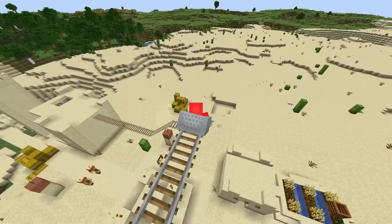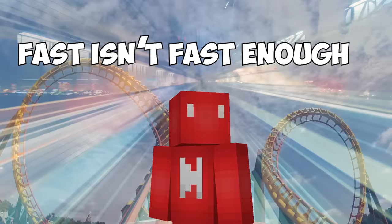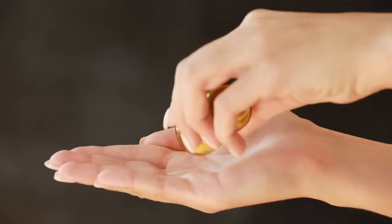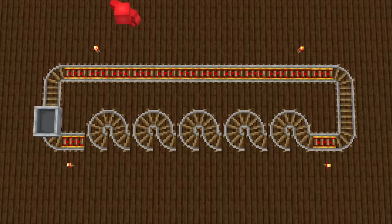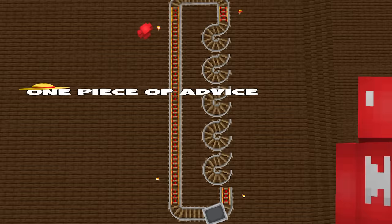Number seven: minecarts are most players' first experience with redstone, and most are fine using railroads to get around their base. But if fast isn't fast enough, we don't need any third-party help to beef up our minecarts. By just arranging the tracks in little circles, we can glitch out the minecarts to move at serious speeds. And with the help of a boat, we can even do this in a two-person minecart, so both you and a friend can enjoy the high-powered rails. Just don't try this in VR.